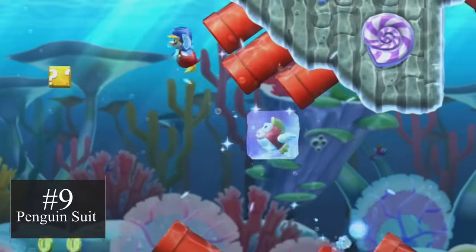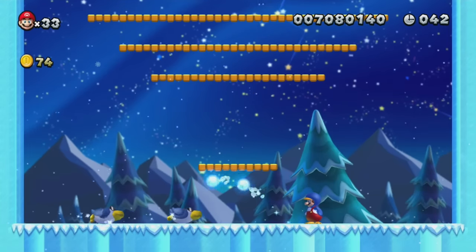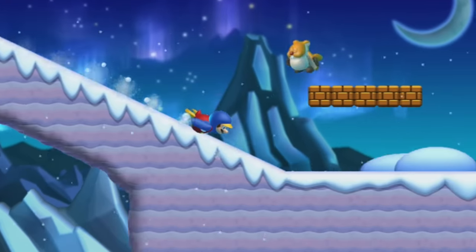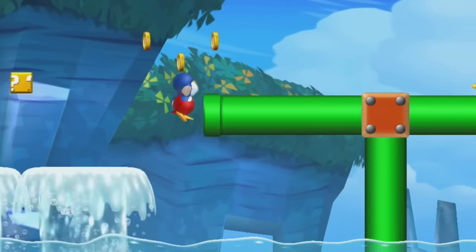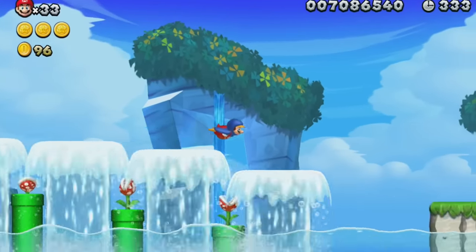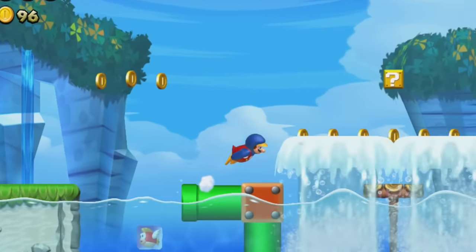If we're going to add the Ice Flower, let's take it a step further and add the Penguin Suit. This power-up is everything amazing about the Ice Flower, but Mario also turns into a Penguin and can slide on ice and on water without sinking. I would love to see a level where you need to switch between sliding across water and running while throwing ice balls to showcase this unique power-up.